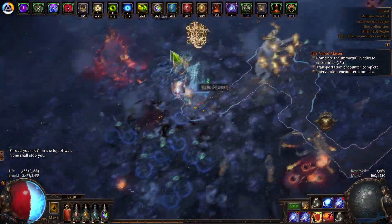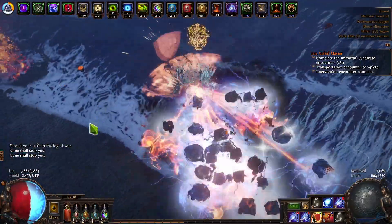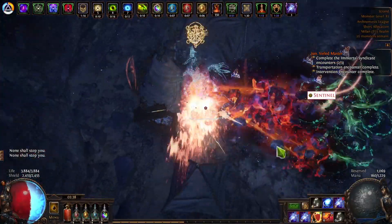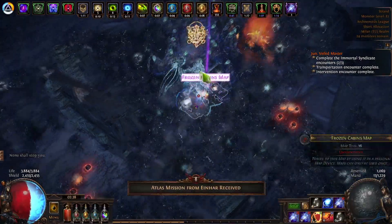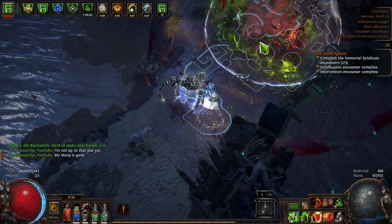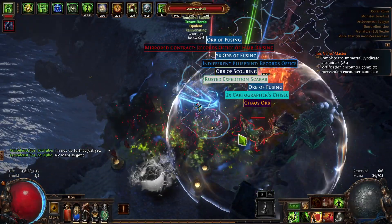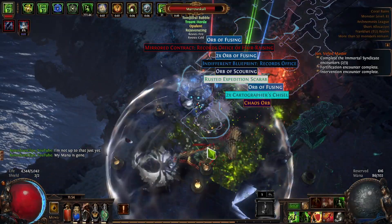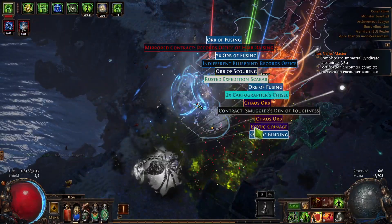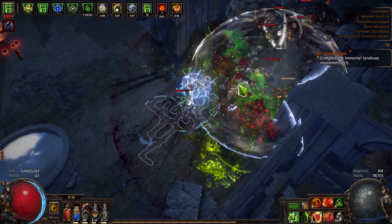I've made good currency selling alternate quality gems from Heist, and some from selling Replicas — though Replicas are more of a jackpot situation, like hitting Replica Alberon's Warpath for 30 Exalts or not. They basically pay for themselves consistently though. I also get lots of currency from Stacked Decks. The Temporal Bubble from the Arch-Nemesis recipe gives blueprints, contracts, coins, and expedition currency — I made a lot selling expedition currency without doing a single Expedition encounter this league.